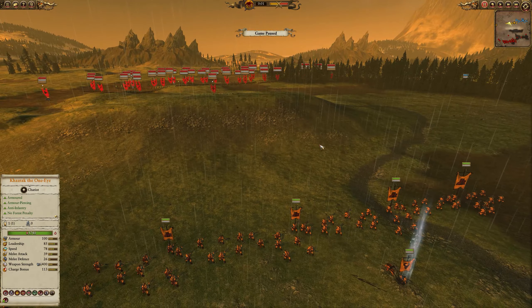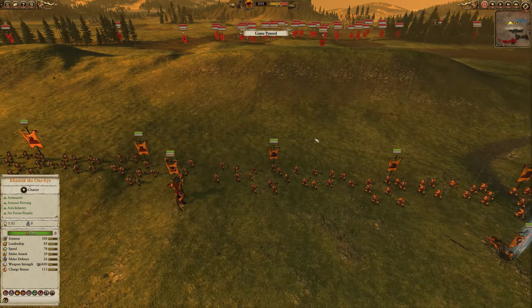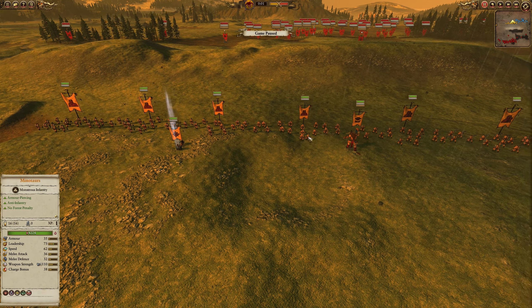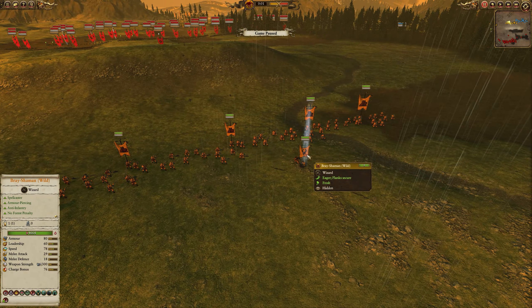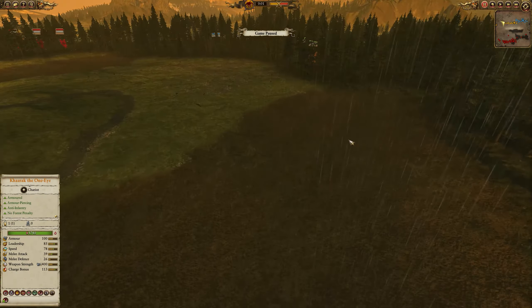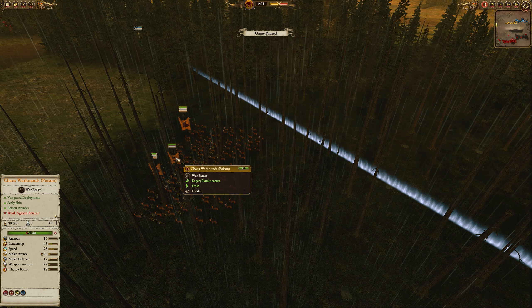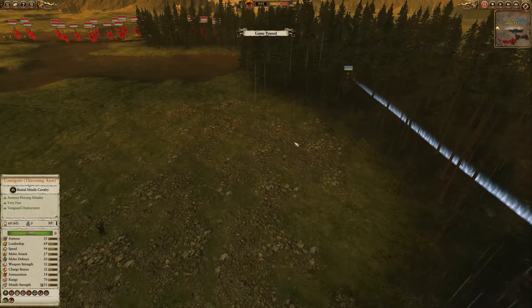It turns out I really didn't need the anti-large because I'm going against two sets of rats — they barely had any actual large units. I'm being led by Khazrak One-Eye on his chariot, and I've got a wild spellcaster and a Cygor over on the right flank here.